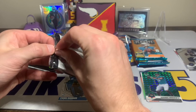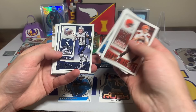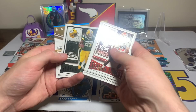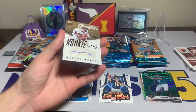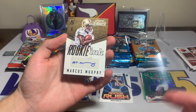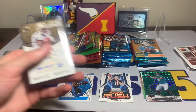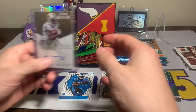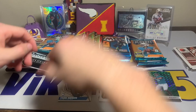Contenders 2015 — a little throwback, the oldest pack we'll be opening today. Josh McCown, Andy Dalton, Mike Evans, Cam Newton, Gronk, Shady McCoy, Eddie Lacey — and we have a backwards card. It is an auto! We got our first auto out of Contenders: rookie ink Marcus Murphy. I do not know who that is, but we have a rookie auto out of Contenders 2015. That actually came out of a blaster box — a second hit out of that blaster. Marcus Murphy, rookie running back who did not pan out.